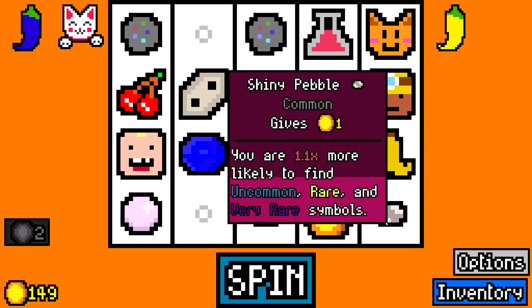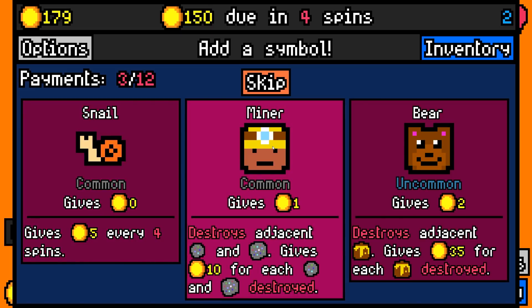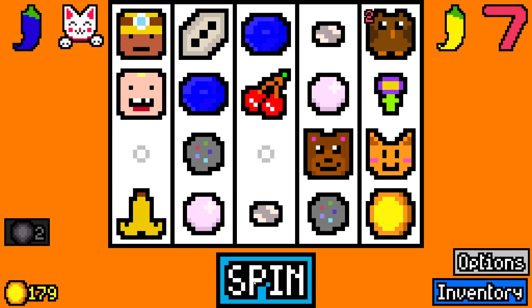For now I'll take them, but eventually I'm going to need something that's worth more than one. That spin was worth 31. Tempted to get a second miner, but I don't think it's going to be worth it. Maybe a bear for now because he does give two. We need to keep some value on the reels or we're going to fall behind.